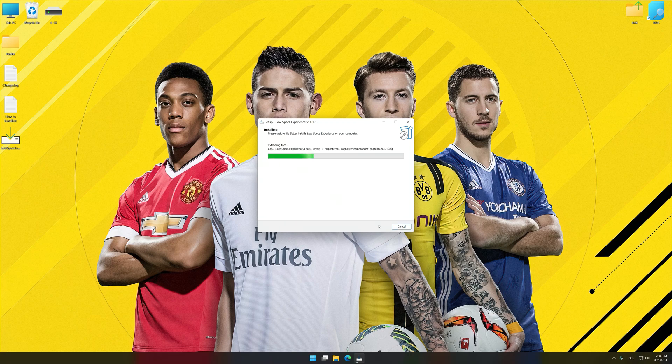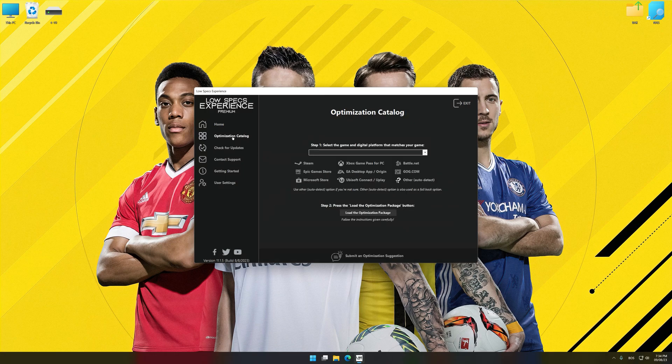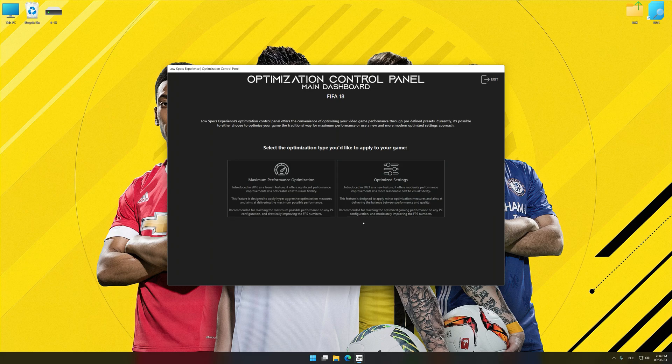First of all, start the installation process for Low Specs Experience. Once the installation is complete, start it from the newly created Desktop shortcut. Now select the optimization catalog, select the applicable digital platform, and then select FIFA 17, 18 or 19 from the drop-down menu. Once done, press the Load the optimization package button. Low Specs Experience will automatically detect a supported game version on your system. Press OK and the optimization control panel will load.